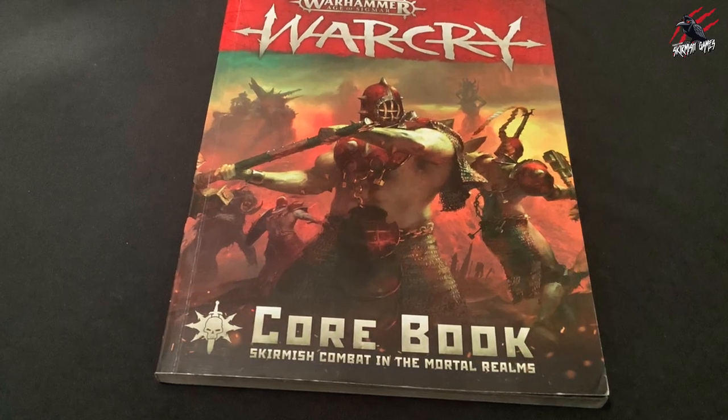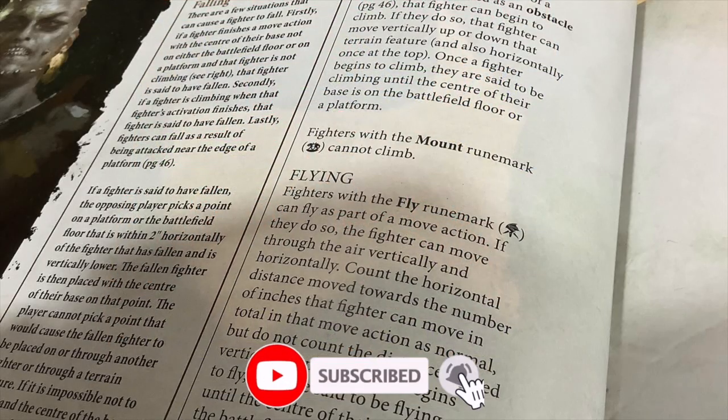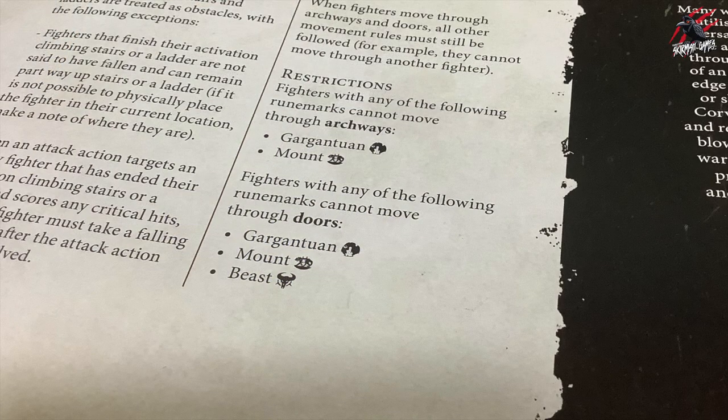In the core book you'll find some rules associated with any mounted fighters with the mounted Rue Mark. The first is that fighters with the mount Rue Mark cannot climb — which is quite a big deal in Warcry — and there are also restrictions: they can't go through archways or through doors.